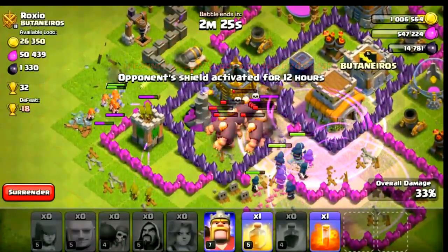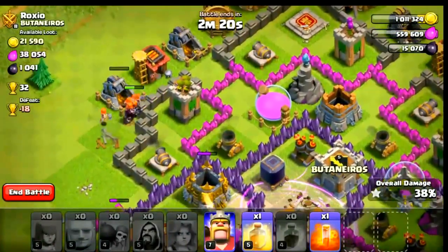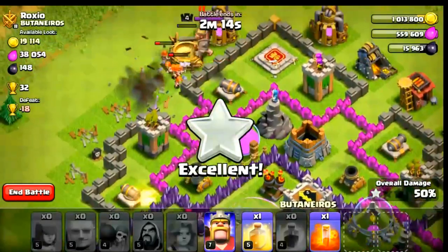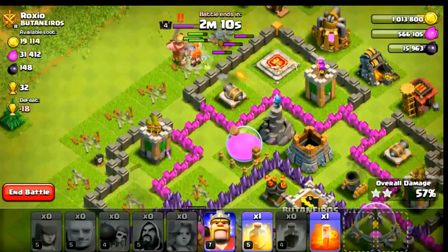My valkyries are going outside the base — they were meant to go inside the base. Let it be, we'll carry on with the rest of it. Okay, we got two stars — wow, so fast, no problem.